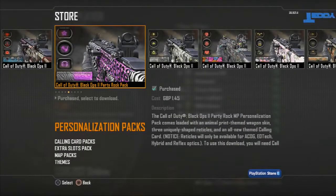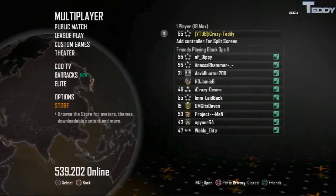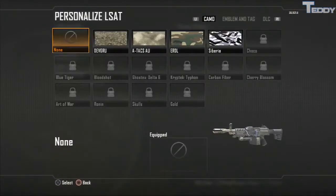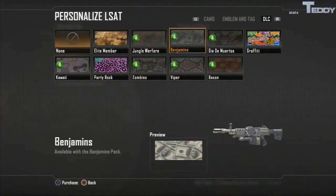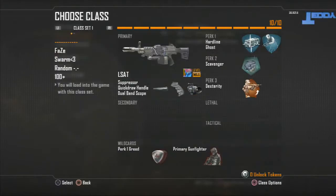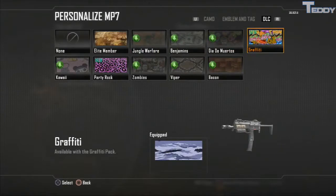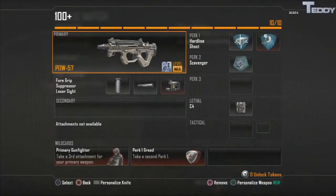Once that's done and it's installed, what you're going to want to do is click on Public Match, Create a Class, click on any class, press Triangle, then R1, and then R1 twice so it goes to DLC. Once you're there you can just equip the DLC.